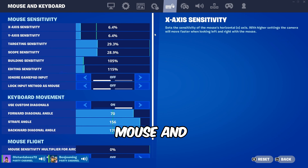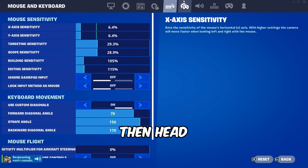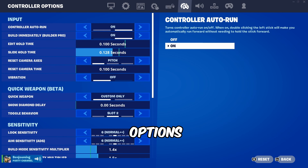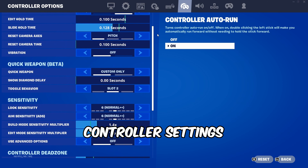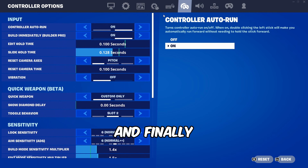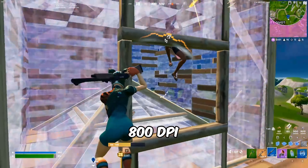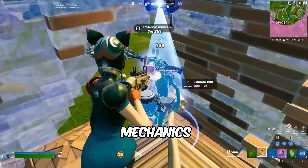First, head over to your settings and go to the mouse and keyboard tab and copy all of these settings. Then head over to the controller options and copy these settings — even though it says controller settings, these do matter, so make sure you use these exact settings. Finally, make sure you use 800 DPI on your mouse to get the best aim and mechanics in the game.